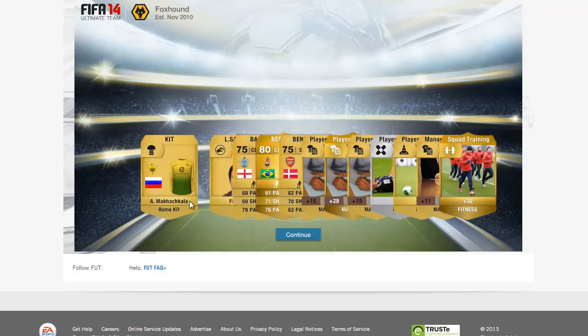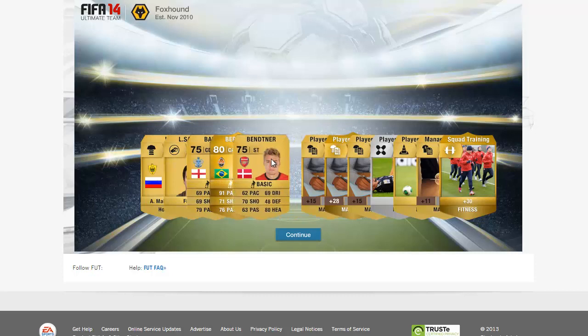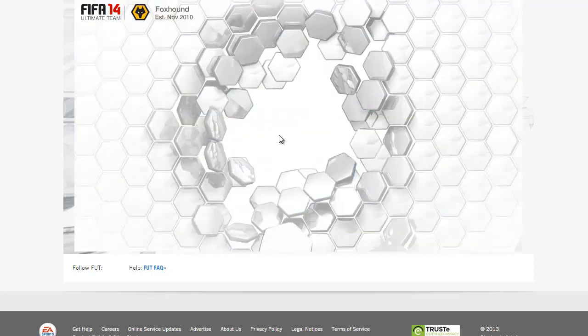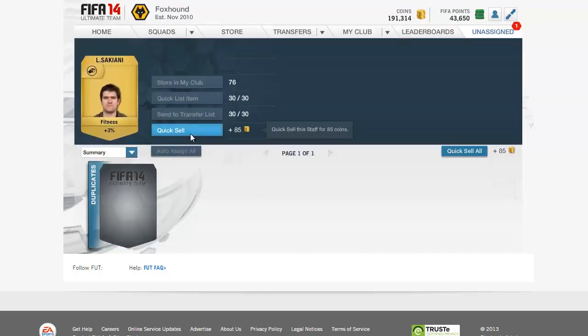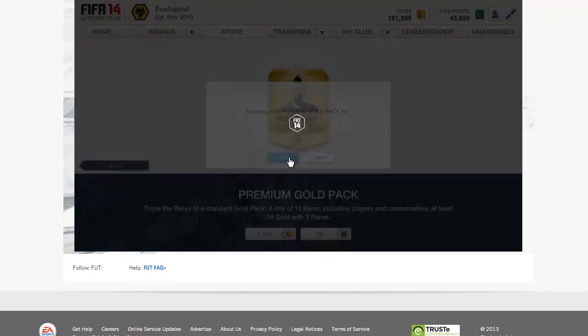Oh wow, that's a nice kit. Who else did we get? Bernard, 91 pace, center attack midfielder. Wow. And we get Ben - this guy went to Juventus, didn't do anything and came back. Squad Fitness as well. Decent players. We get this guy, we already have him - 85 coins, discard. Let's keep going.